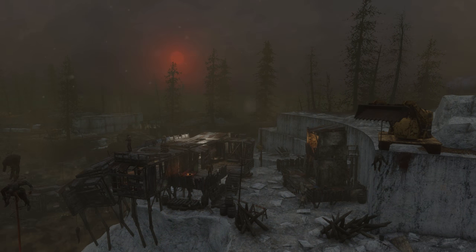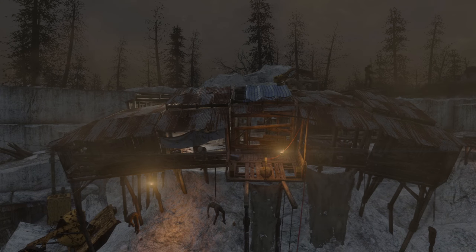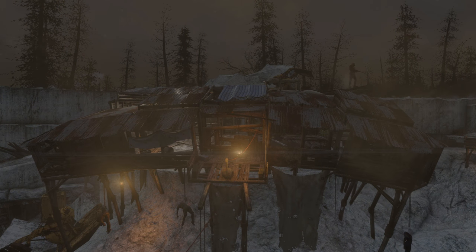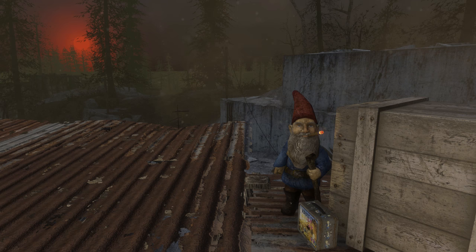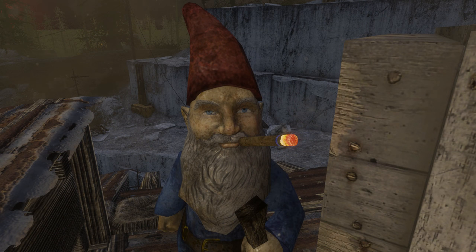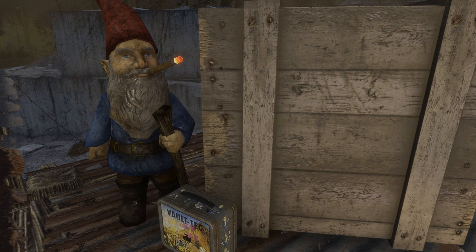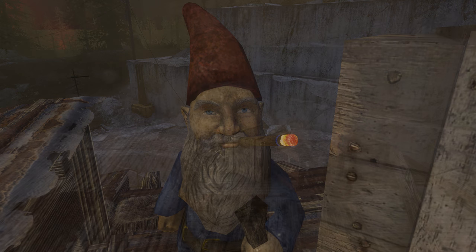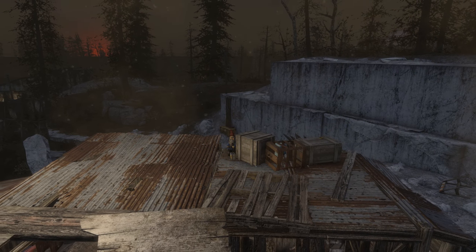Next we head to the North Wood Ridge Quarry where trappers have set up a little base. We want the main building — up on its roof, in a corner next to a wooden crate, we find the next gnome. He doesn't seem to be up to any mischievous acts, so he's just a standard gnome. He is, however, smoking a lit cigar, and next to him there's a Vault-Tec lunchbox with the word 'Becky' written on it three times. His cigar is lit, so he seems to have been active recently — perhaps he's plotting an attack on these trappers.